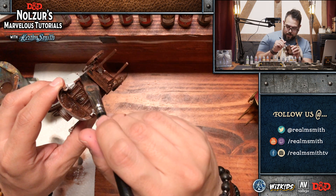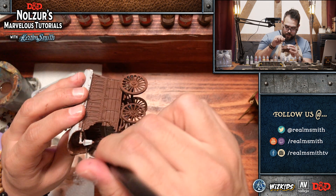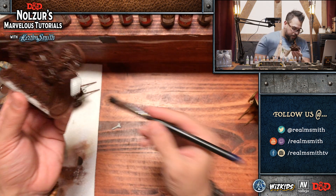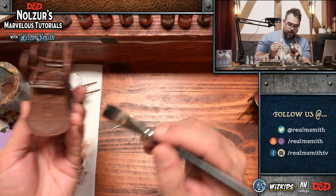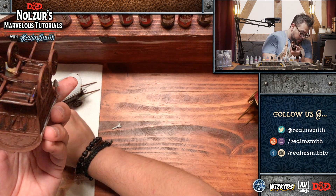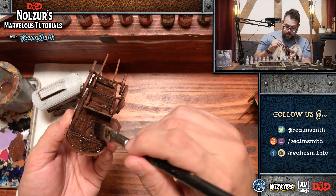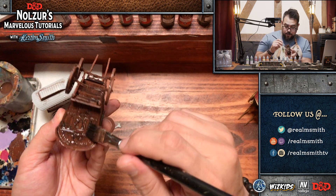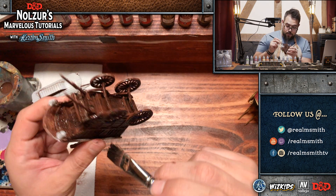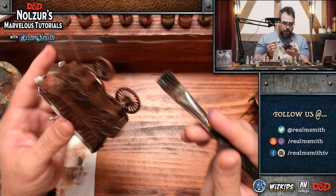As a kind of gypsy wagon — a Vistani wagon — a lot of these areas could be really brightly colored and painted with vibrant colors. We're not going to go into a lot of that detail. We're trying to do a quick run-through so you guys can know the quickest, easiest, most time-efficient way to get really great results from a short amount of time.